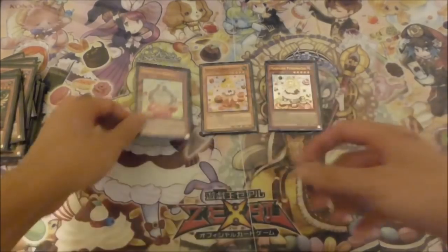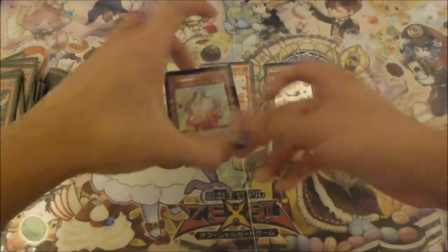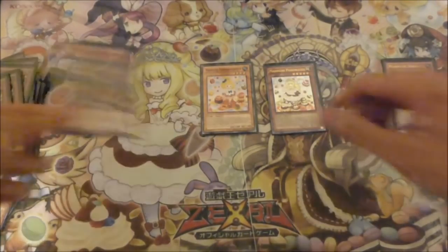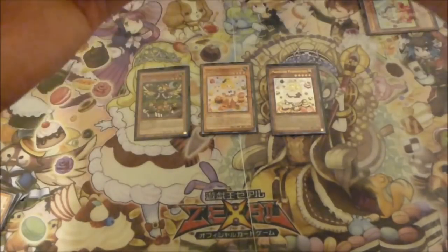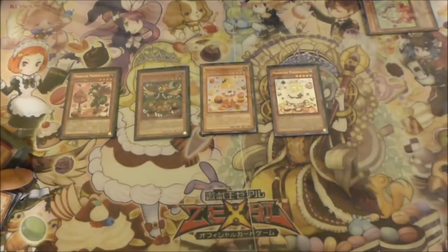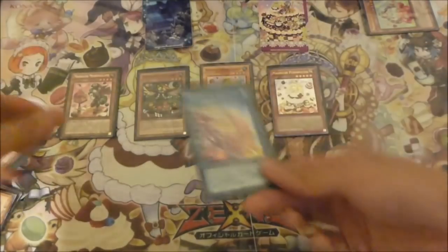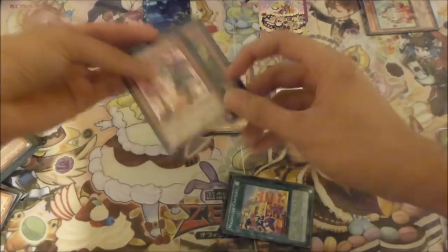So now you just normal summon your Angele, and you don't want to link or XYZ here because you do want to make Cessour straight out first. So you tribute your Angele, special summon your Hoot Cake, and then use Hoot Cake to target Angele, banish, and special summon your Messengelato. With Messengelato's effect, he will add your Madolche Chateau to hand.